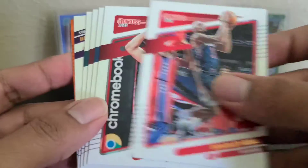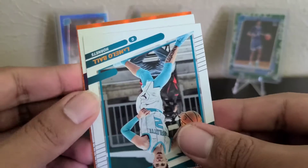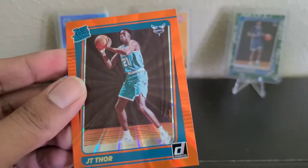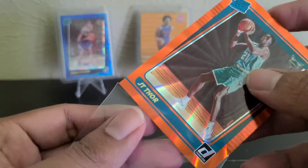Achua, Beal, Van Vliet, Bay, Flynn, Lamello — second year. And then Marvin Bagley. Hornet's color — Thor? Yeah, JT Thor. Yeah, so not that good of a second box, but we did pull some of the top rookies.